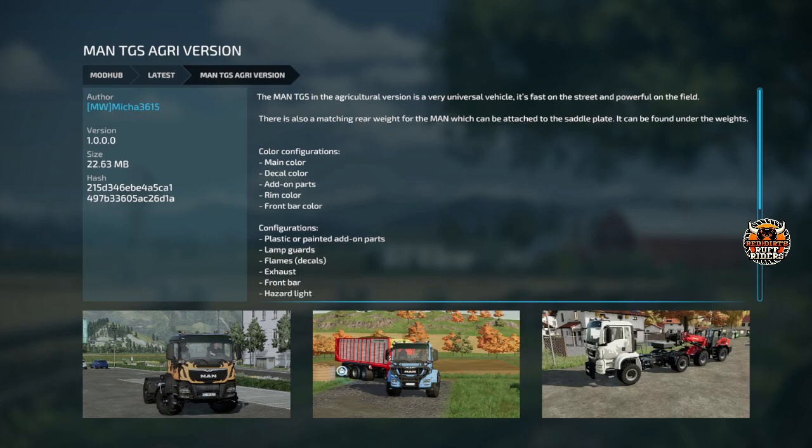Next, a couple of truck packs. The MAN TGS AG version — you've got main color, decal color, added parts, rim color, and front bar color. Lots of configurations: lamp guards, flames, exhaust, front bar, hazard lights, switch between plastic and painted parts. It's a neat truck — it's also got the weight attachment for the fifth wheel. I do like the look of these trucks.